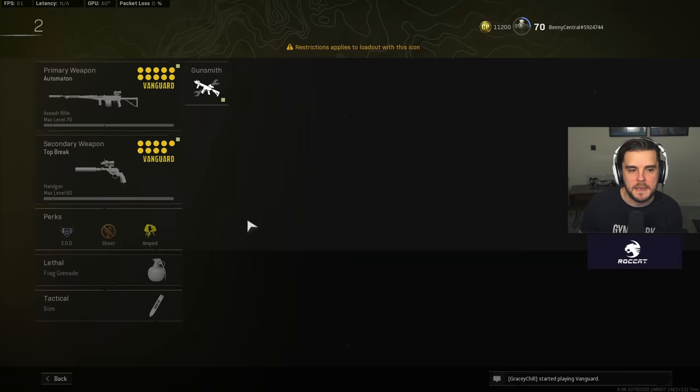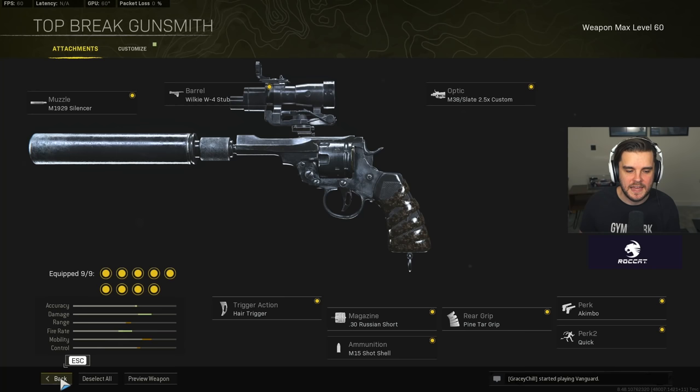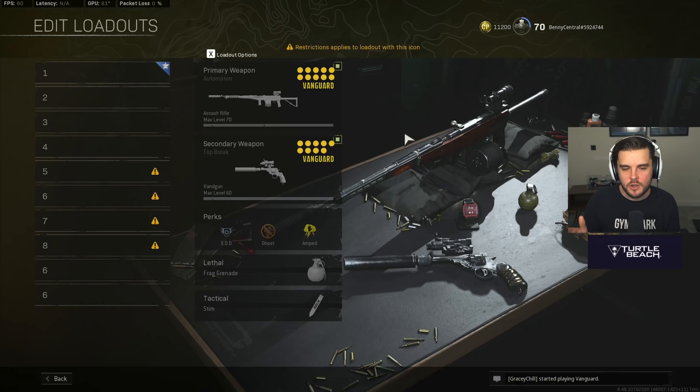I like to pair the Automaton with the Top Break Pistols as my Ghost class. These things are slightly broken — they're basically the snake shots we had in Verdansk and will probably get nerfed very soon. I'm also experimenting with different perk setups because some Vanguard weapons have particular wraps that give you the benefit of Amped without needing it as a perk 3, meaning Combat Scout could go in instead. I'll talk about that in a later video.